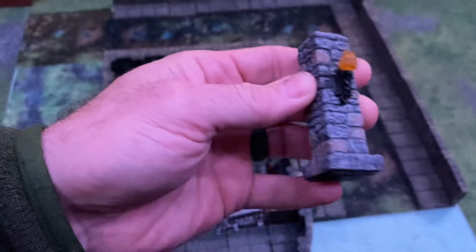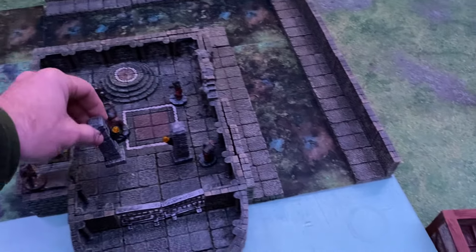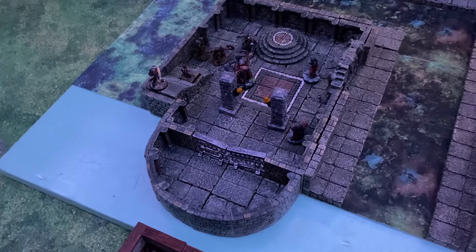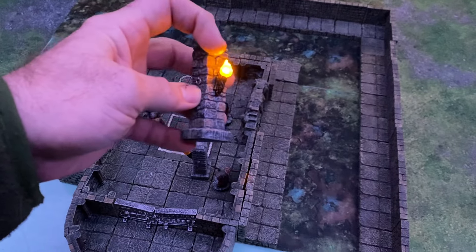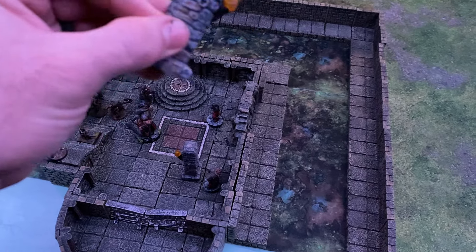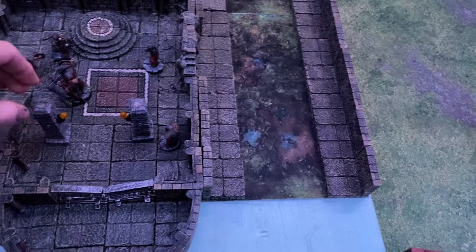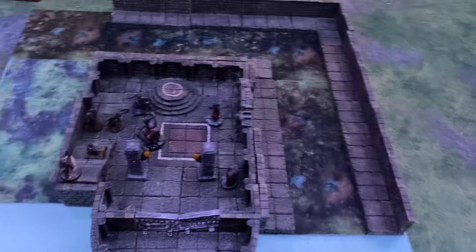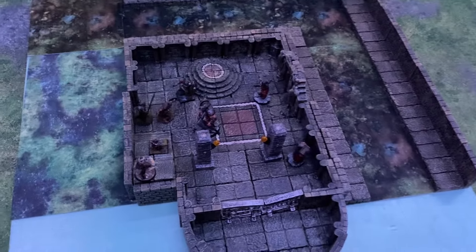This is from their city build. I love Dwarven Forge stuff, but these pillars are actually the worst Dwarven Forge pieces I've ever gotten — I bought a bunch and less than half actually work. Hopefully they'll make new ones. The ones that do work are great — you can take the lights out and put in different ones like orbs or lanterns, and they're all interchangeable. I think these are from their first city Kickstarter, or maybe a castle one. I just picked them up on the site.